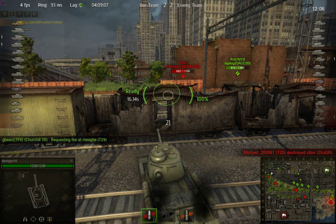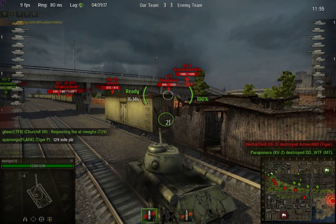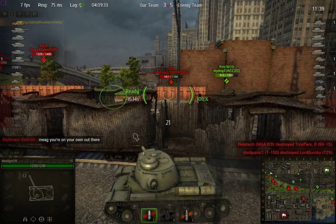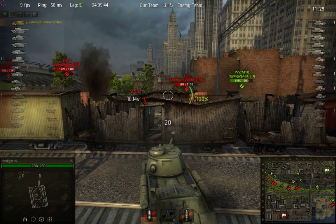Right on the other side of that concrete wall. I can actually shoot through this train car, but first that concrete wall needs to be destroyed. There's a T-29 over there and a KV-3 that's going up the bridge. Let me see if I can get this KV-3. I can't even see him from there. Missed! Just slightly above his turret.